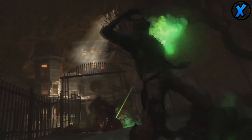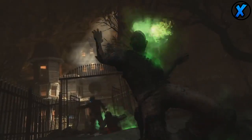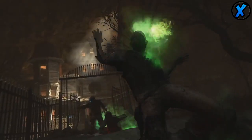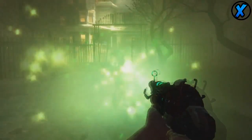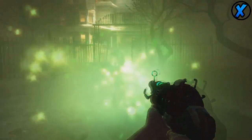It looks like one of the abilities might be related to hip firing — maybe like a steady aim perk. But the most important thing you can take from this is that perma perks are back. The official zombie team made Buried and it looks like perma perks are returning, which means Easter eggs are going to be back to how challenging they were in Die Rise and Tranzit — maybe not as hard, but a little more puzzling and tricky.